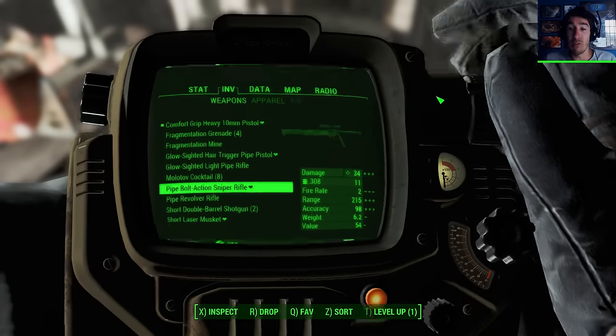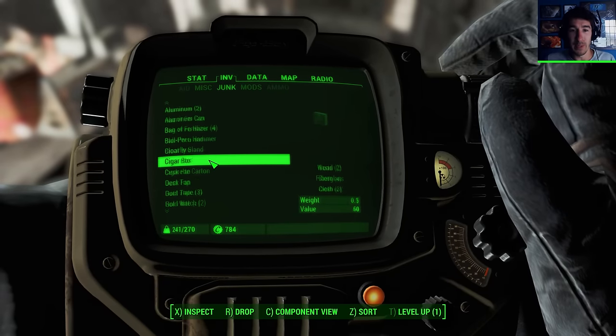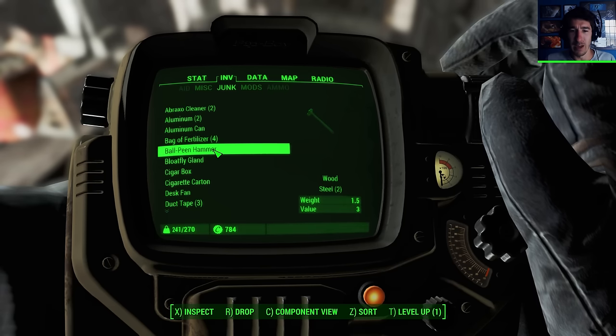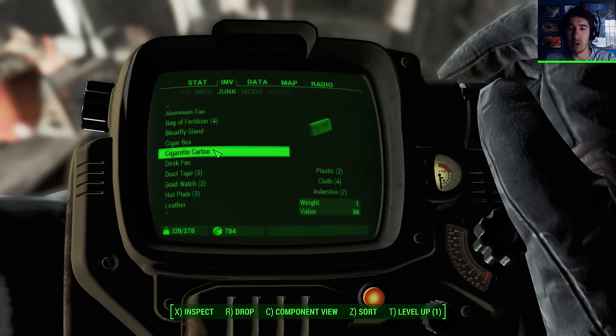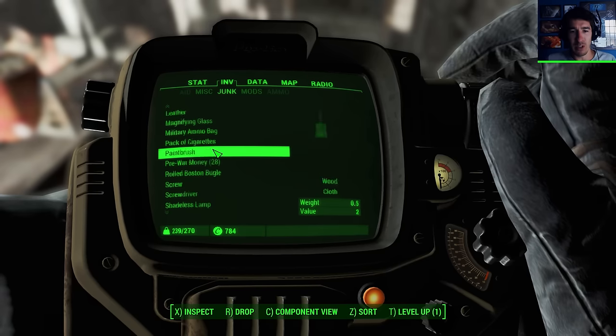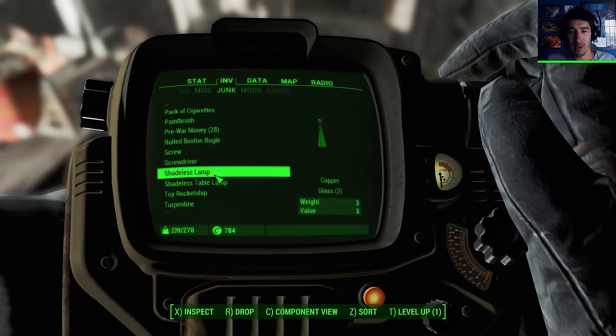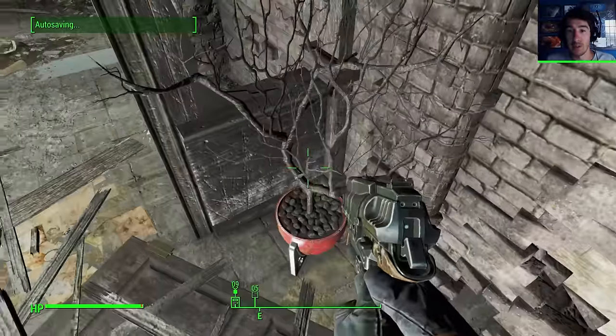I should just every now and then check these items that I'm picking up, like the junk. These have fiberglass and cloth, asbestos. The desk fan's good. Where's the shadeless lamp? Copper - copper is really important, right?